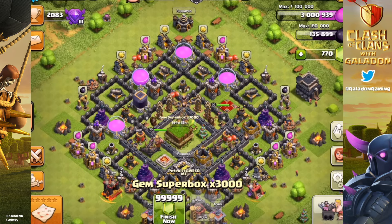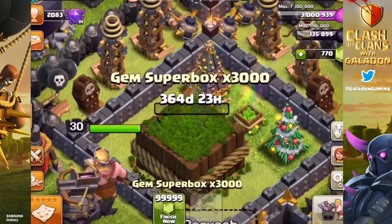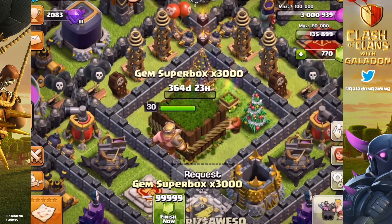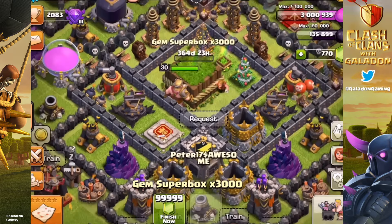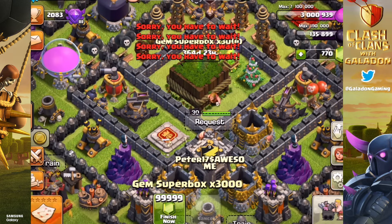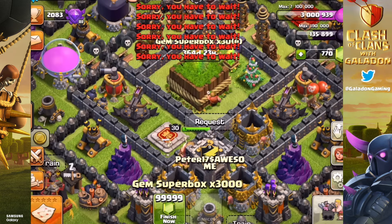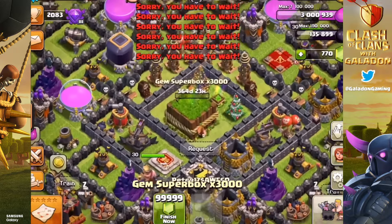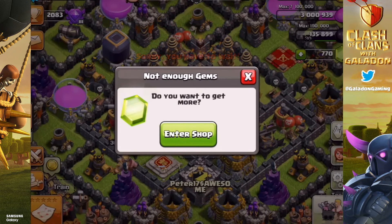Let's go ahead and start the removal. If you've got 1 million elixir, there you go — you wait. It takes a little bit longer than a regular gem box to remove. If you want to finish early, it costs 99,999 gems; otherwise just simply wait the year and you will receive every single piece of ore you could ever hope for.